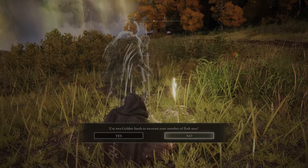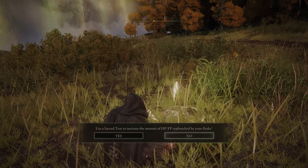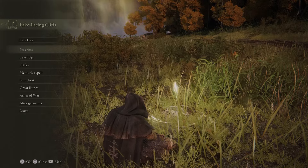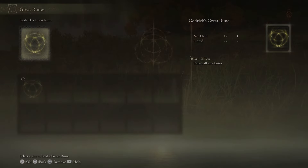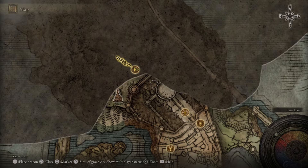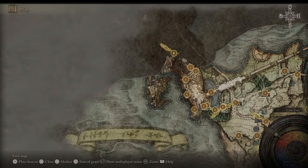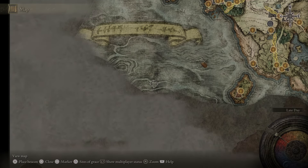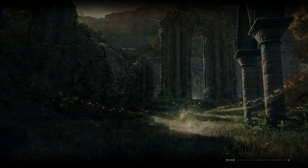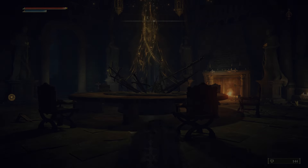You can tell I'm just doing this as a playthrough because I have absolutely no idea where I'm going or what's going on. We've got this on now — Church of Irith, that's where he was. We want to go to the Round Table Hold — it's the Table of Lost Grace.